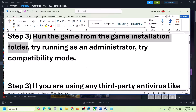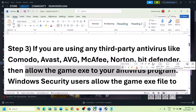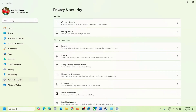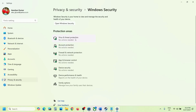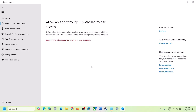The next step is: if you're using any third-party antivirus like Avast, Norton, Bitdefender, or McAfee, allow the game exe file in your antivirus program. If you're using Windows Security, open Windows Settings, go to Privacy and Security (Windows 11) or Update and Security (Windows 10), click Windows Security, then Virus and Threat Protection, scroll down, click Manage Ransomware Protection, then click 'Allow an app through Controlled Folder Access' and click Yes.